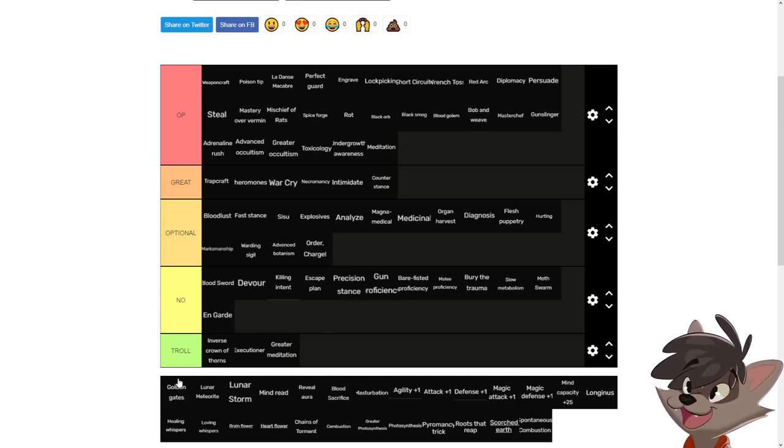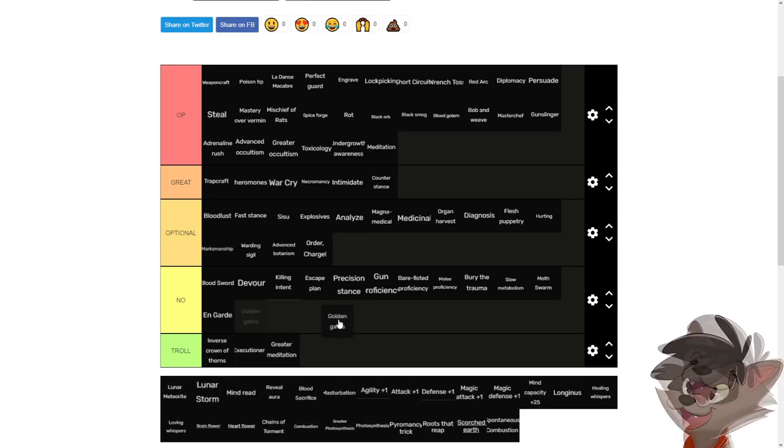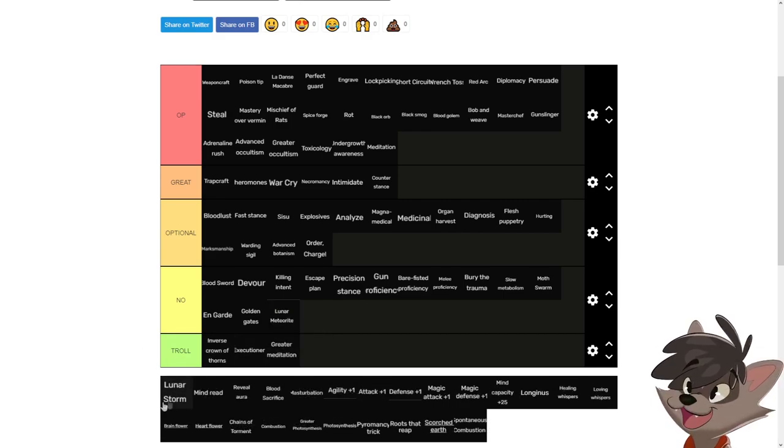Golden gates is a trap — for new players, experienced players, and even speedrunners. In Maso mode it doesn't do much either. You're usually forced to go through levels to pick up specific items or activate generators, and using golden gates just makes that more confusing. If you can come up with an efficient route that uses golden gates, it could be optional, but every speedrun I've seen that uses golden gates gets a no. For advanced players, don't use this unless you're certain you know how to use it.